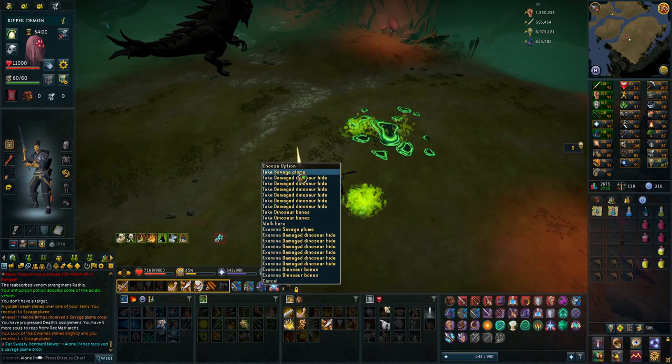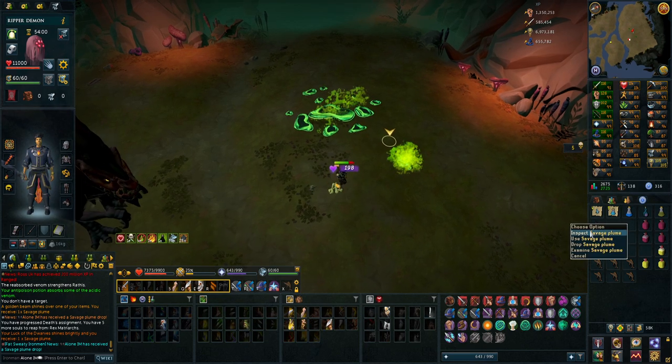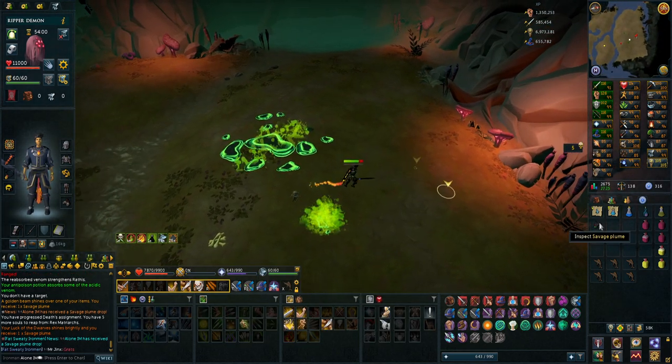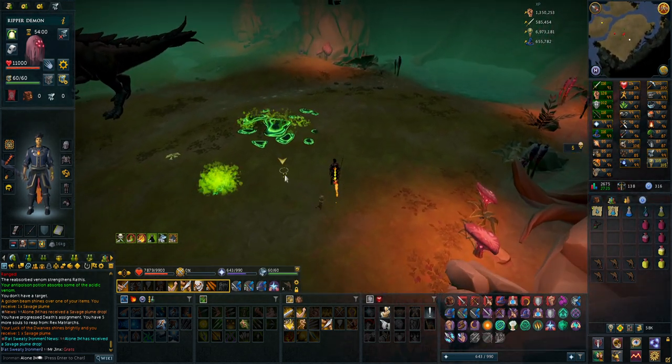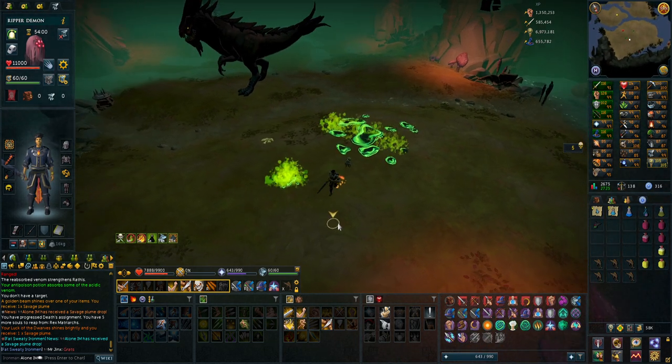Oh my god, I think that is the pet — I was just doing a reaper assignment. Wait, what does it say? Oh no, that is not the pet. I got so baited. That is still a really good drop though — that's one of the spear pieces I don't have. That is my second piece now.